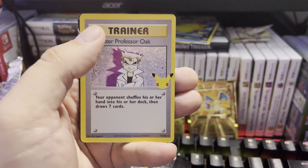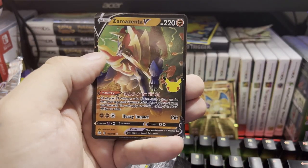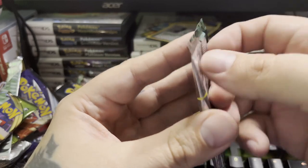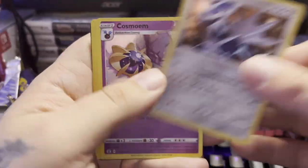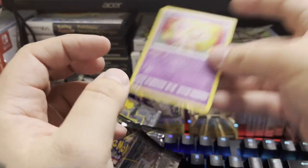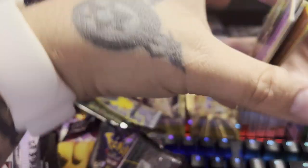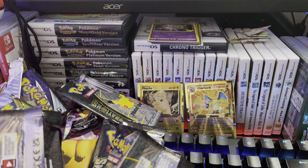We got Ho-Oh, Kyogre, Imposter Professor Oak as our secret classic card — I like the texture on these — and Zamazenta V. We'll take a look at everything we pull after we unpack everything. Dialga, Cosmoem, Kyogre, and Mew — which I really really wanted and we have it. I know it's not a big card and it's easy to pull, but I didn't pull it last time.